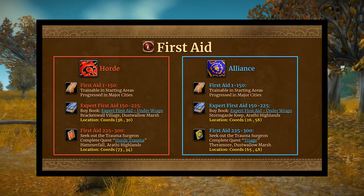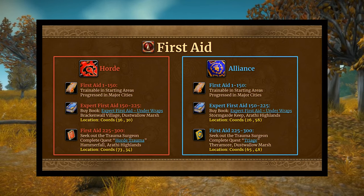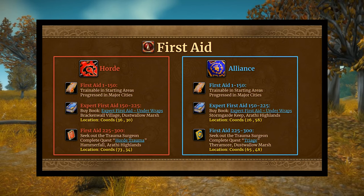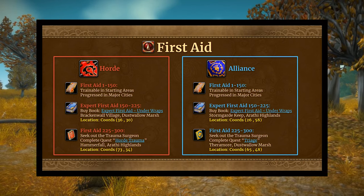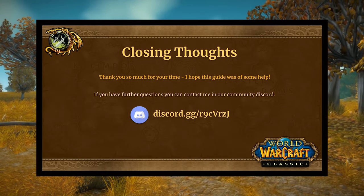For First Aid, the slide shows where to get books or train additional ranks. For Horde, Expert First Aid: Under Wraps is in Brackenwall Village in Dustwallow, and the Horde Trauma quest is in Arathi Highlands at Hammerfall. For Alliance, it's in Stromgarde Keep in Arathi Highlands and then Theramore.